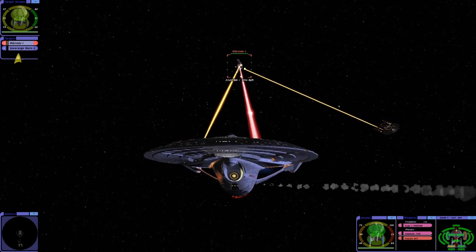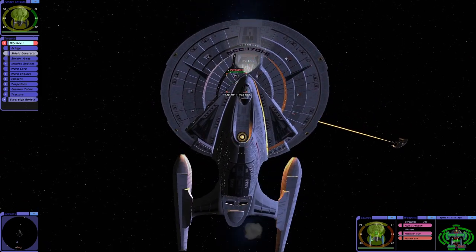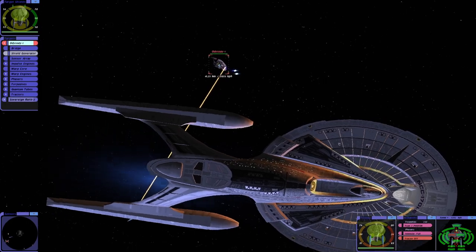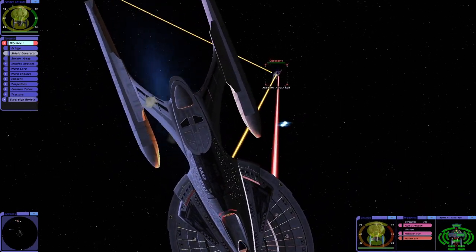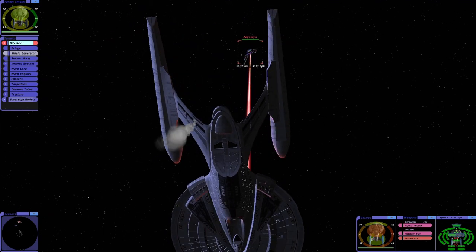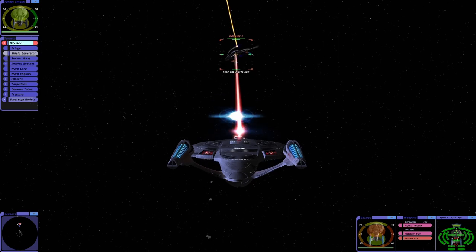But their shields are stronger. Look at that - our port shield is down to 23%. So yeah, the Enterprise F's weapons maybe are more powerful. They should be. But the dual quantums, they're just draining our shields. That's terrible.